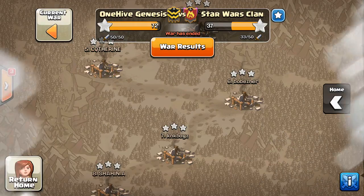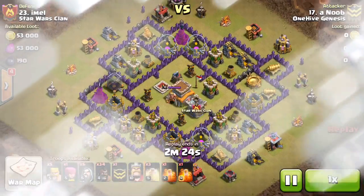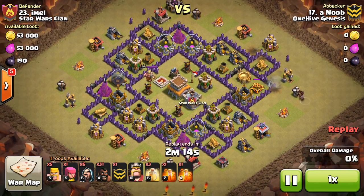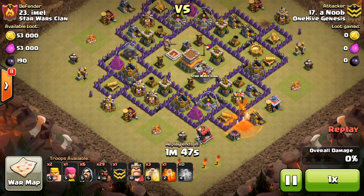Alright, now those Town Hall 8 attacks I talked about — I only have two, not a ton. But there were two bases that you guys probably see a lot just in typical random wars, these kind of foreign bases so to speak. I believe this is a cleanup attack, so we knew where the Giant Bomb was. Not sure why he's going in with the Hogs on the right side there — maybe just thought he could get the lure there, but apparently can't. Anyway, it gets two Giant Bombs triggered, which is actually kind of weird because I believe this base typically, when it's on the official forum, has the Giant Bombs in the core. So it was kind of interesting that they were that far out.